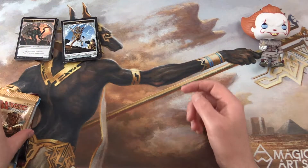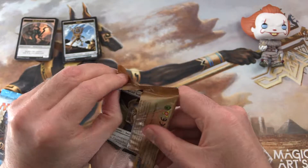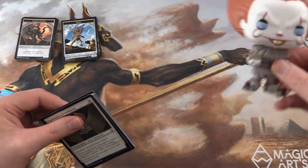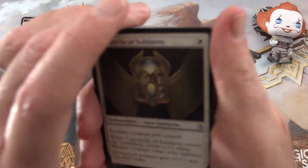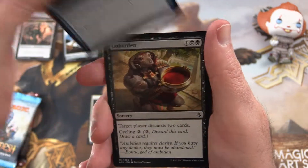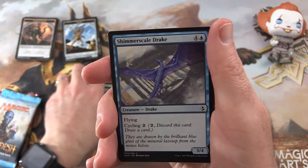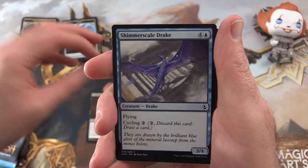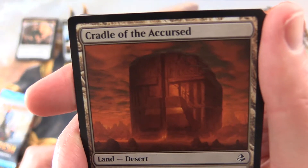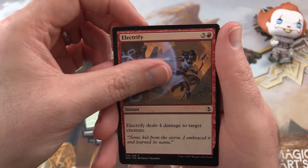Next up we have Amonkhet. We're going to pull an Invocation today — that would be fantastic. We get a Cartouche of Solidarity, Cartouche of Knowledge, Unburden, Quarry Hauler, Cartouche of Ambition — we're getting all the Cartouches today, fantastic — Shimmer Scale Drake, Cradle of the Accursed, Oshra Cultivator, and Electrify.